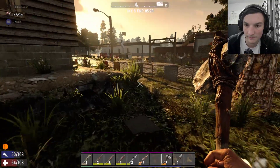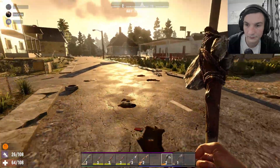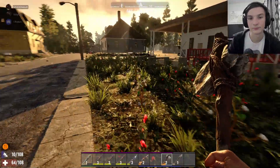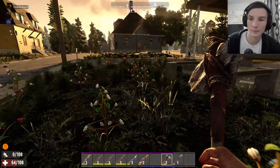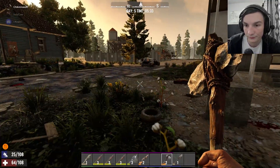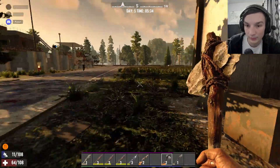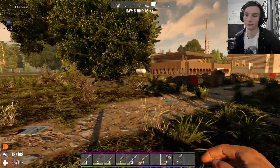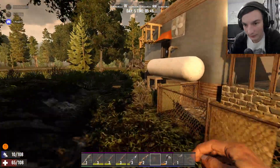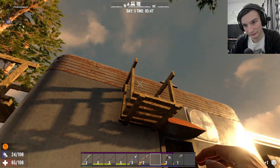I just need to get the first Bowman perk so I can make the wooden bow. Archery is pretty fun — I might dabble a little bit. Lots of stealth bonuses with that one. We need rotting meat for farm plots. Should I try this wall safe with one lockpick? Risky, but might as well — what else am I going to use it for?